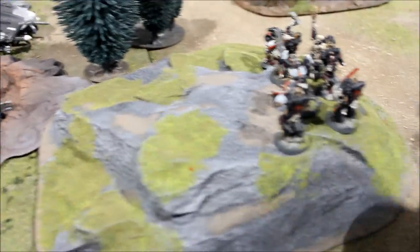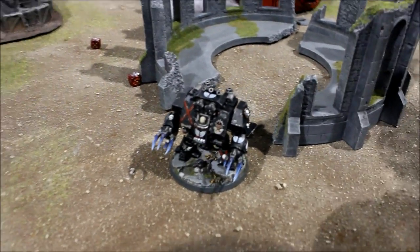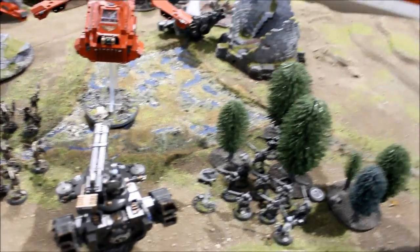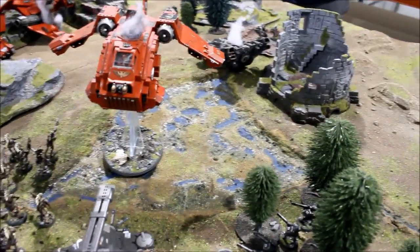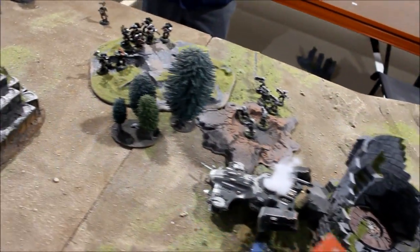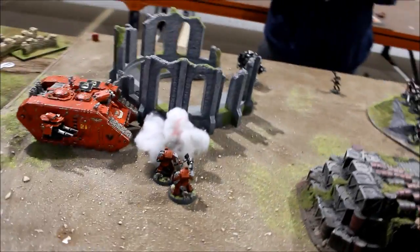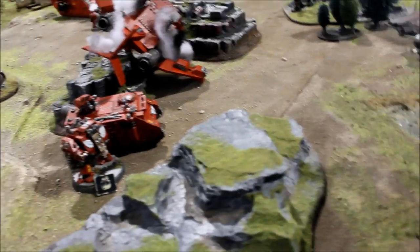Blood Angel Turn 4 assault: the Death Company Dreadnought charged in and chopped up six Kroot; the Shaper ran away and will continue to fall back. End of Blood Angel Turn 4 — game hangs in the balance. James's flyer is still operative. The Tau have Kroot and one Hammerhead facing his push on the objective. Still waiting for Crisis suits and a second Fire Warrior squad from reserve.